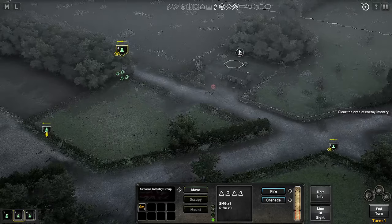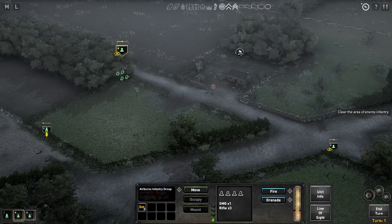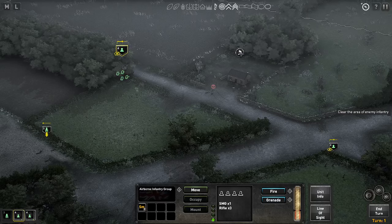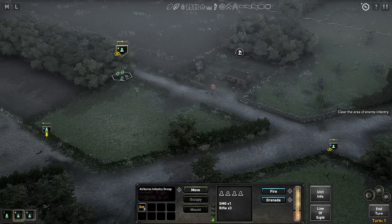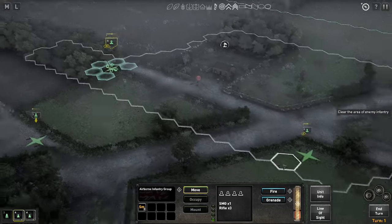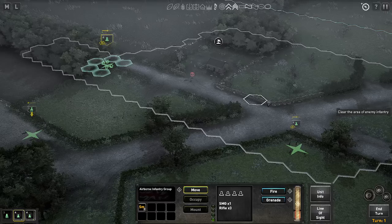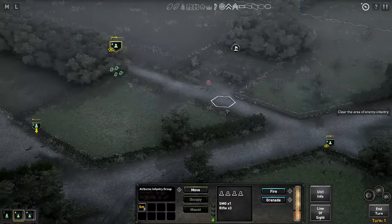It does now show this flag, which was red showing it was in enemy hands, is now white, which means it doesn't belong to either faction — neither the player nor the AI — but it is contested. That is because I have this unit within the zone and this unit within the zone. So there are both enemy and player units currently within this zone, and that objective is contested.